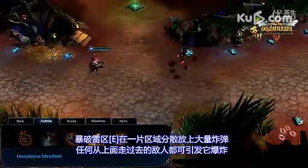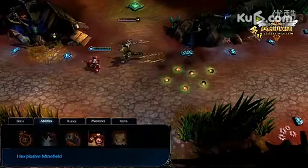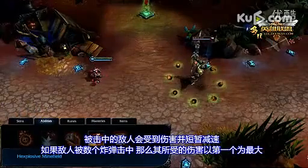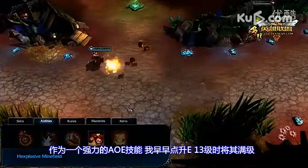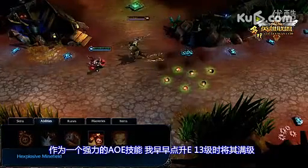Hexplosive Minefield scatters a number of mines in an area, each exploding on any enemy who walks over one. Enemies hit by a mine are damaged and slowed for a short time. Enemies who trigger multiple mines take reduced damage from mines beyond the first. As a strong damage and area control spell, take Hexplosive Minefield early and max it by level 13.